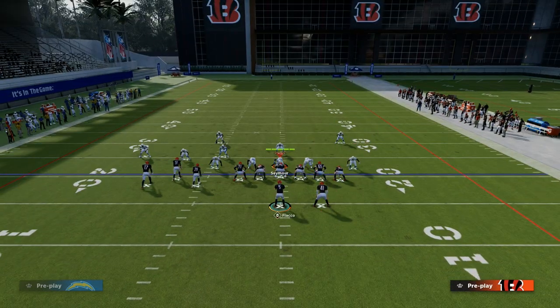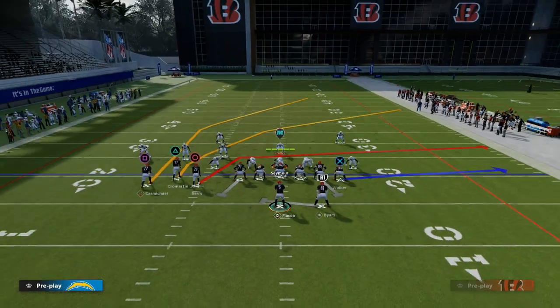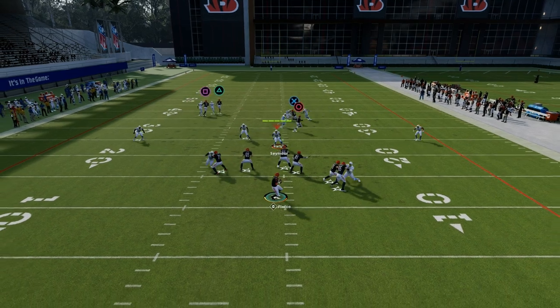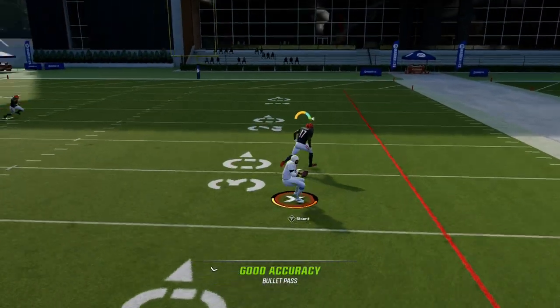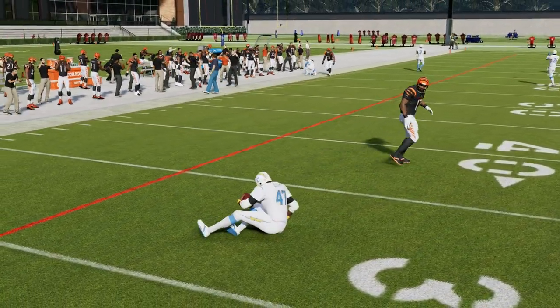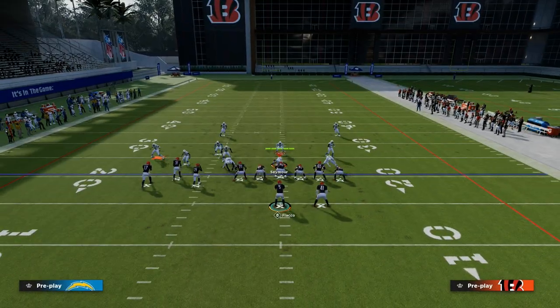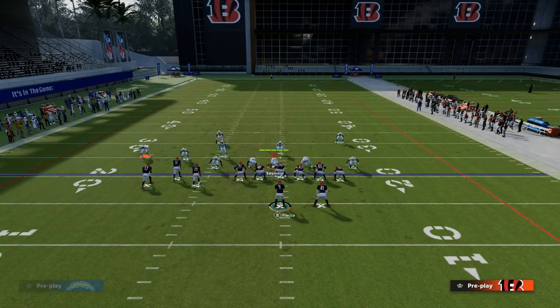So what this does is: maybe in a situation like this, the user is sitting over the middle of the field. He has to lurk the underneath stuff, and the second he lurks those underneath routes, you freeform up and over the top of the defender. If he doesn't get that instant separation, the play is kind of dead in terms of the bomb portion. Typically though, he will get separation.